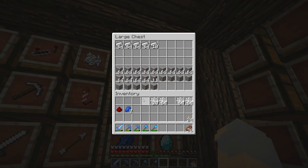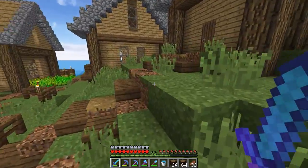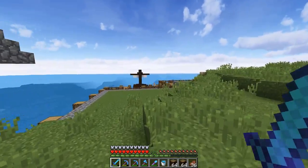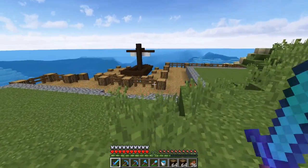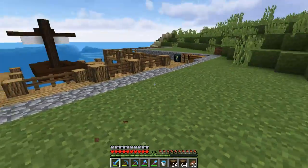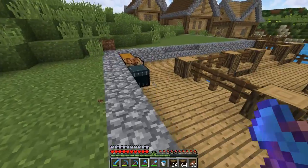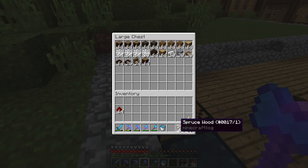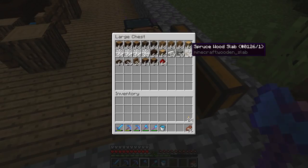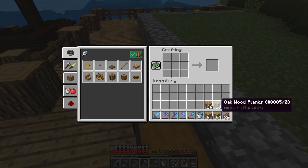This is roughly how many stacks of iron we need to make a full Haste 2 beacon — although I think we still need the wither skeleton skulls, so I'll have to do that as well. But all in all that was a very productive caving trip. So I want to make a crane that would be used essentially for lifting stuff up off the docks, so they don't have to carry it up the steps.